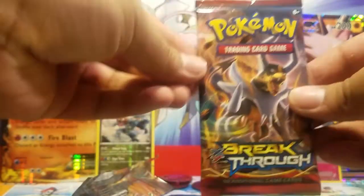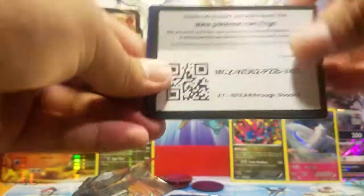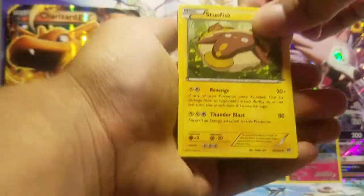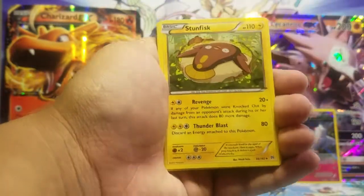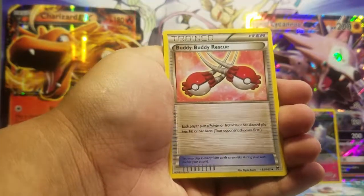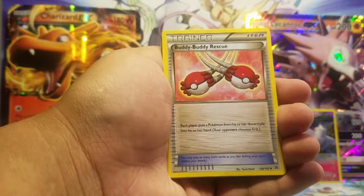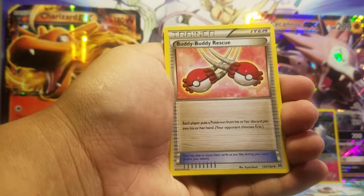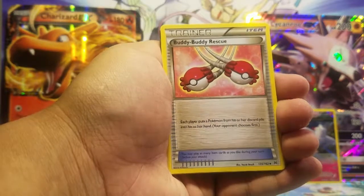Let us go into Breakthrough — hopefully we can pull something good. So far it's not looking like a very good video, but here we go. A code card — at least you guys get chances at 10 pack codes. A Stunfisk, Buddy-Buddy Rescue — wow, I haven't seen this trainer. Each player puts a Pokémon from his or her discard pile into their hand. Your opponent chooses first — that's pretty nice!